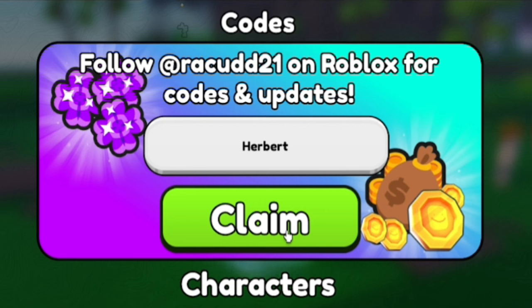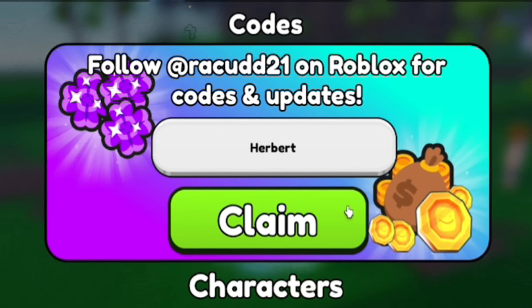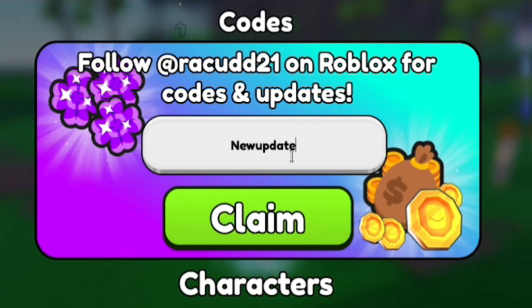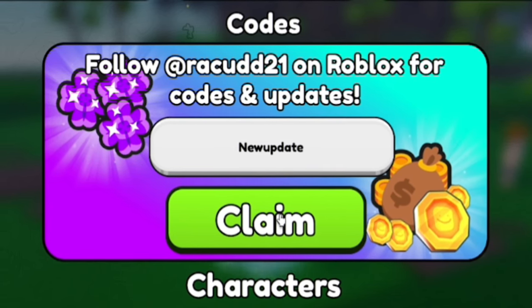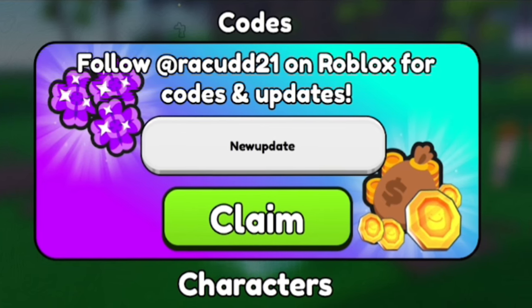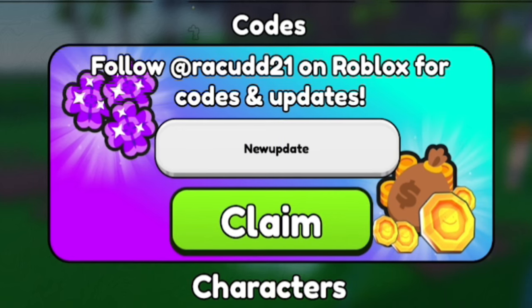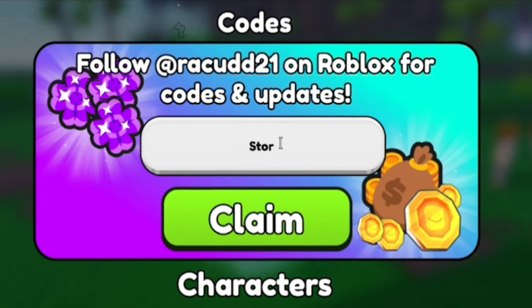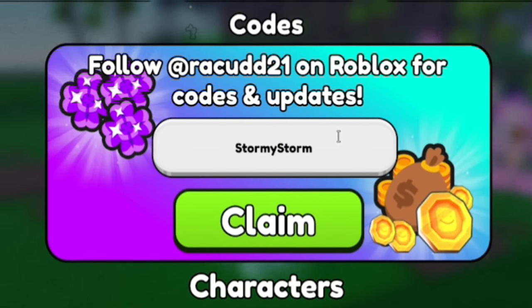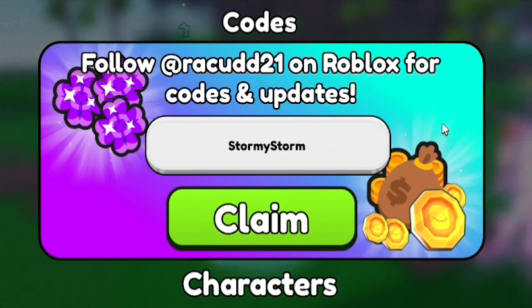Next, enter the code NewUpdate — N-E-W-U-P-D-A-T-E. When redeeming these codes, make sure you're putting in the capitals like me, because otherwise the codes won't work. After that, redeem Stormy Storm — S-T-O-R-M-Y S-T-O-R-M. Go ahead and claim that one.